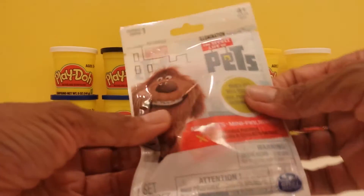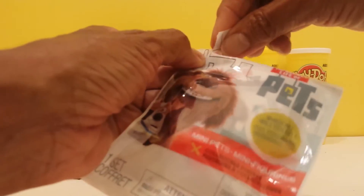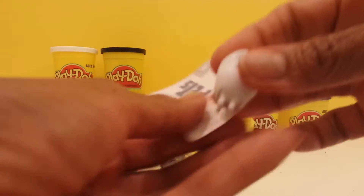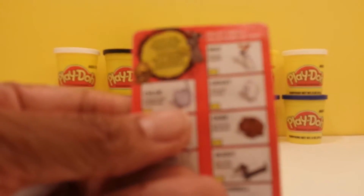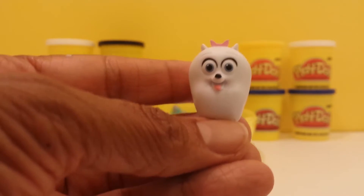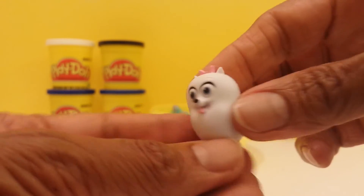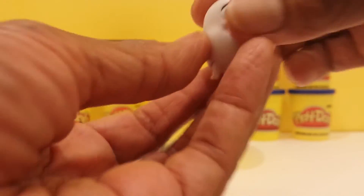We have the Secret Life of Pets. It doesn't say how many different characters there are, but I think it was eight or nine. Let's open it up. It's Gidget! Here's Gidget — a little cute dog with a little bow on her. It says cheerful puppy. So that's Gidget.